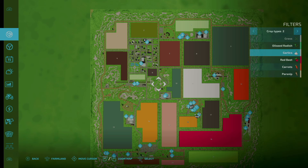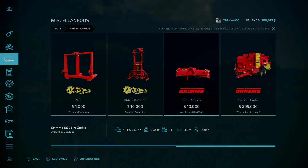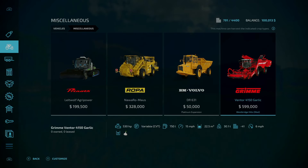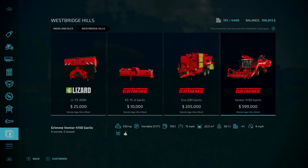For added machinery for harvesting garlic and expansion premium crops in the miscellaneous section of the store — if we look under Tools, then Miscellaneous, and slide over to the right, you'll see the West Bridge Hills topper and the Grimy Evo 290 Garlic. You can get potatoes and garlic bulbs with this machine. Under Vehicles and Miscellaneous, sliding right, you'll see the Grimy Ventor 4150 Garlic, which does garlic. You can also check under Mods and DLCs, look under West Bridge Hills, and you'll see those same pieces of equipment.